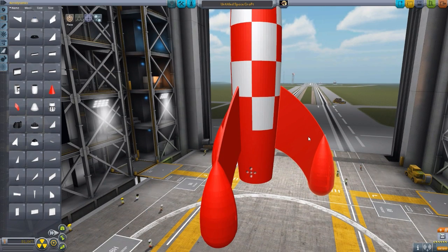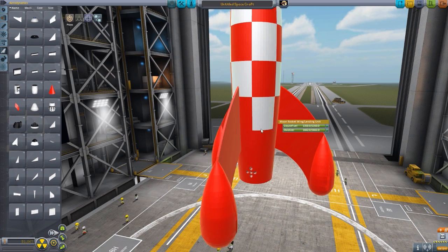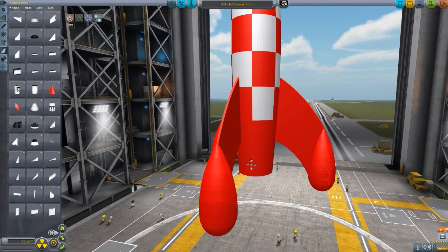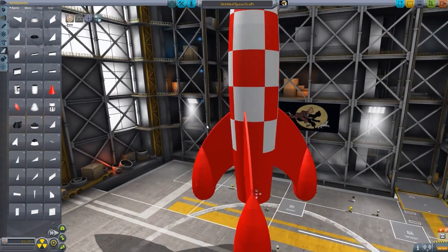Besides being wings and landing legs, these things also have fuel. Each one has just a little over 1,300 liquid fuel and just a little over 1,600 oxidizer. So altogether, this whole ship — between the three wings slash landing legs, the RCS unit, and the main fuel tank — should have enough fuel to get from the launch pad to the moon and back, as it did in the Tintin comic. If I'm remembering correctly, they burned the engine all the way until the halfway point with the moon, then decelerated the rest of the way. So the second half they burned towards the moon to decelerate — 1950s understanding of spaceflight!